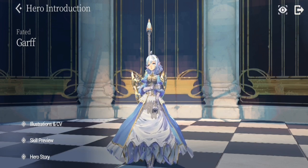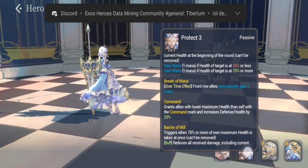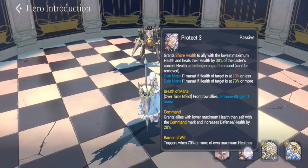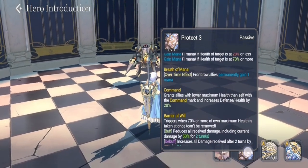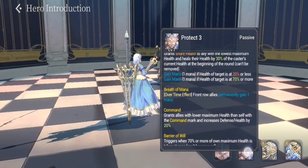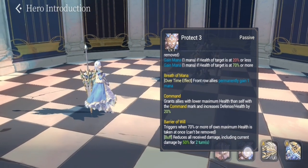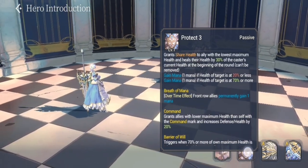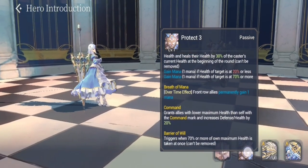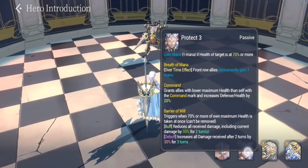Moving on to her skills — Garf has Protect 3 for her passive, and Breath of Mana, which gives front row allies a permanent gain of one mana. She also has Command, which grants allies with lower maximum health than herself a command mark and increases their defense and health by 20 percent — which is very significant. In her FC form she also gains Barrier of Will, which triggers at 70 percent of her own maximum health, can only be taken once and can't be removed.